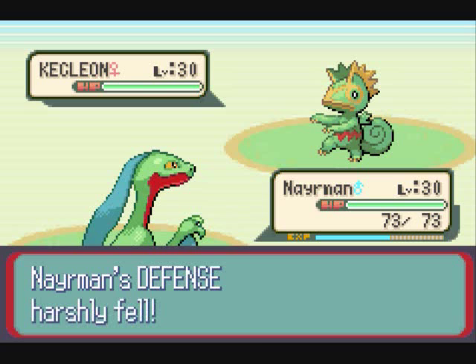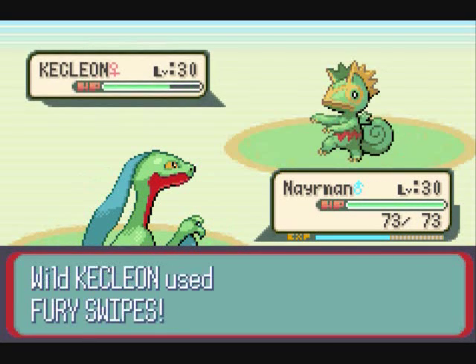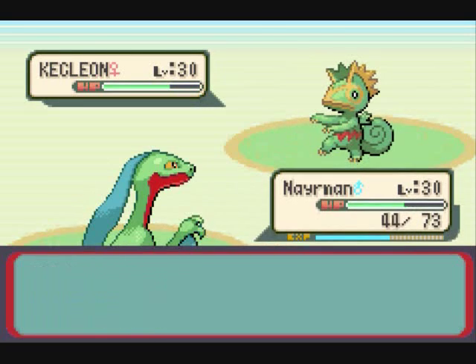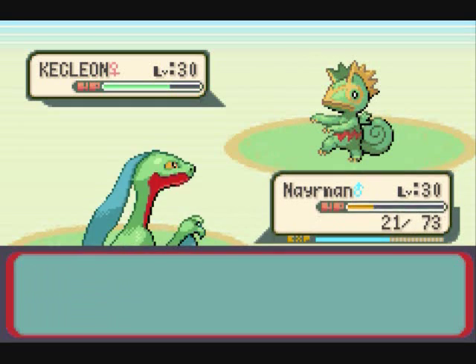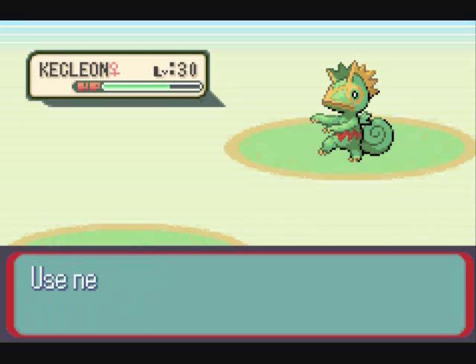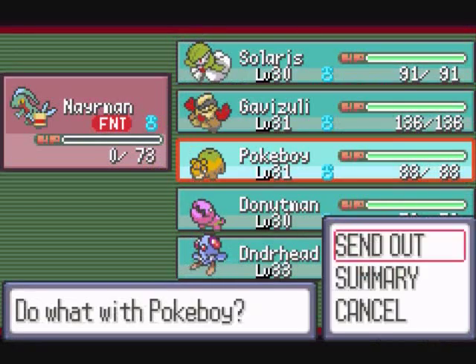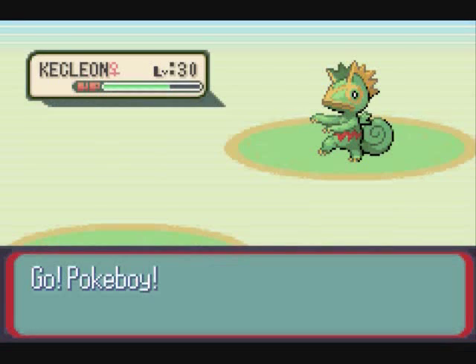This thing is a gimmick Pokemon. The way it works is that whatever move you use against it, it becomes that type. So for example, it starts off as a normal type. If you hit it with a ground type move, then Kecleon becomes a ground type. Then if you hit it with a water type move, it'll become a water type. The way to beat these things is to have a Pokemon with moves that are super effective against each other.